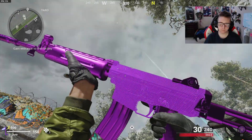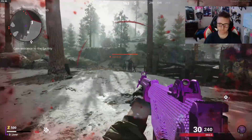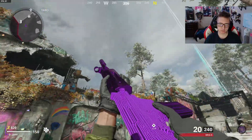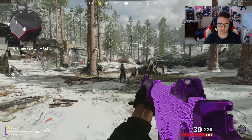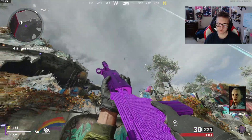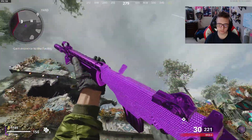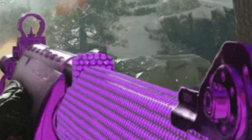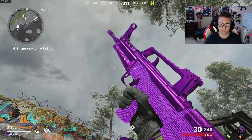Here's the Krig. It's pretty nice. So I think all the plague diamond camos have diamond on the body of the gun, and some of them have it on the barrel. The glossy, purplish-pinkish parts are on the accessories — like the magazine, the barrel, the stock. I didn't even notice the charging handle is diamond as well.